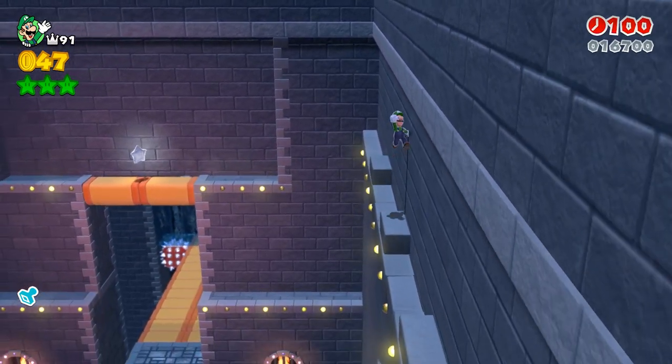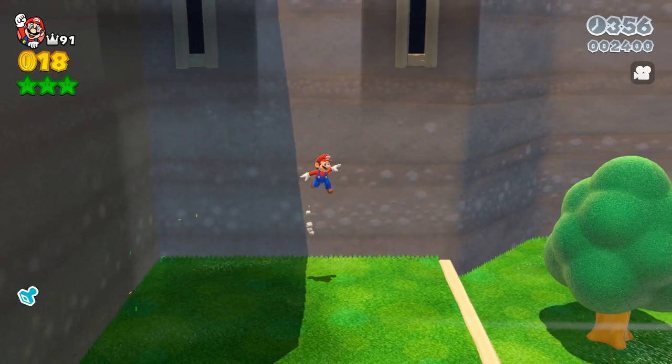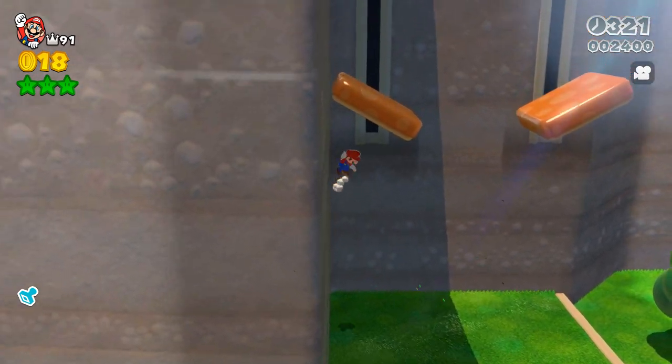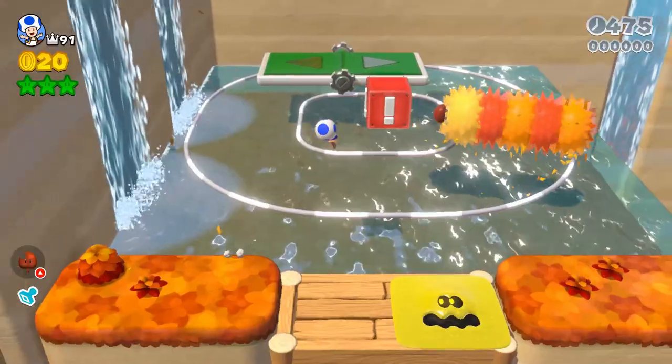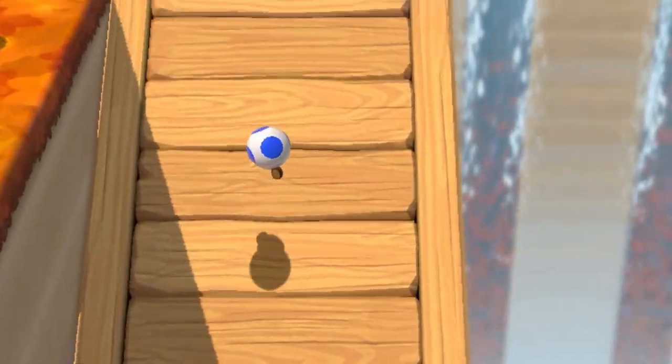Rosalina can use corners to completely break the game, but I covered that in another video. Think you need the katsu to reach those jumping paths? Think again! Honestly, the biggest game changer is the dive maneuver. Use it to get collectibles and save yourself from falls — that's the best tip I can give you.